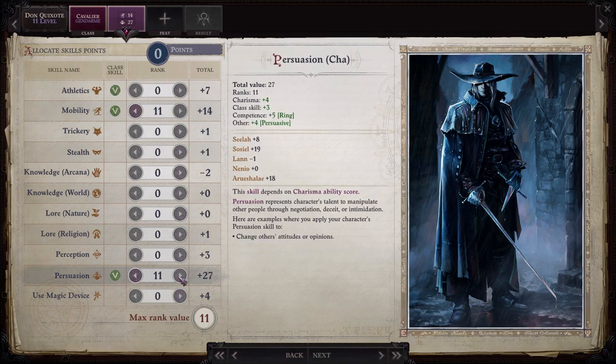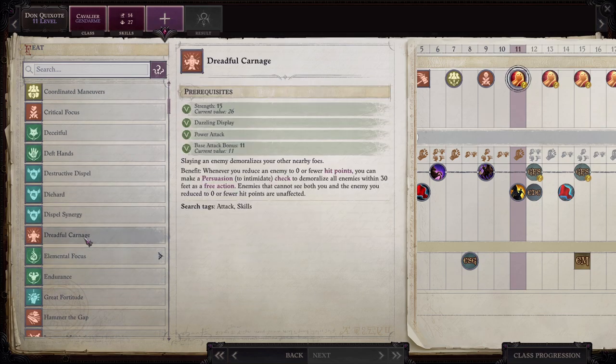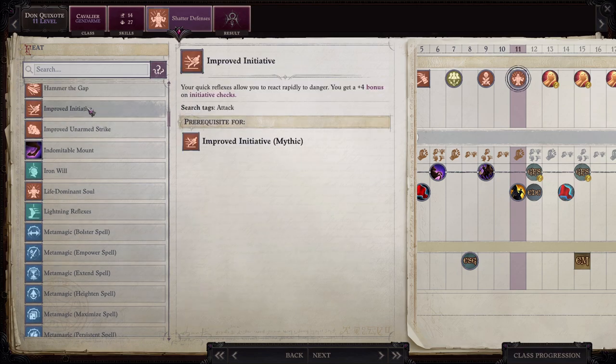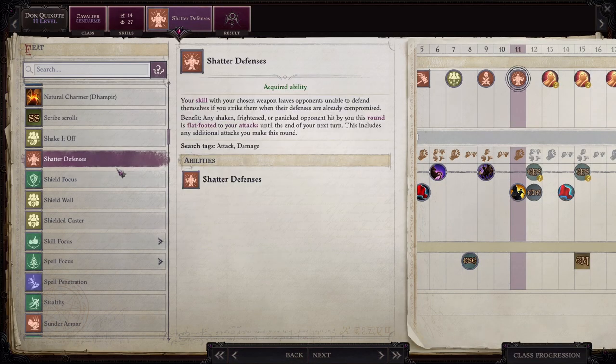Mobility and Persuasion for skills. Now I'm split between Dreadful Carnage and Shattered Defenses. I think Shattered Defenses is the way to go, since we can only attack one enemy at a time anyway. If all my other companions had Shattered Defenses, Dreadful Carnage would definitely be the way to go. So when a shaken, frightened, or panicked opponent is hit by you, they are flat-footed to your attacks until the end of your next turn, including any additional attacks you make this round. So we charge in, proc Power Attack off our charge attack, which procs Cornugon Smash, which then procs Shattered Defenses.